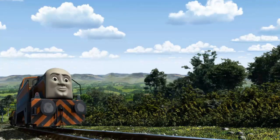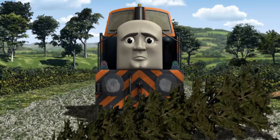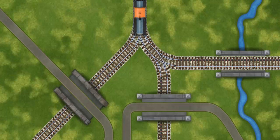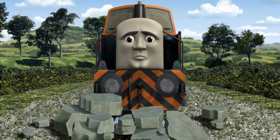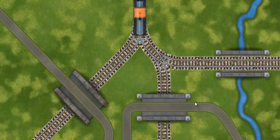Den went through the countryside. Suddenly, Den had to stop. He would have to go another way. Help Den find the track that goes over the river. Den was on the wrong track. He needed to go a different way. Find the track that goes over the river.